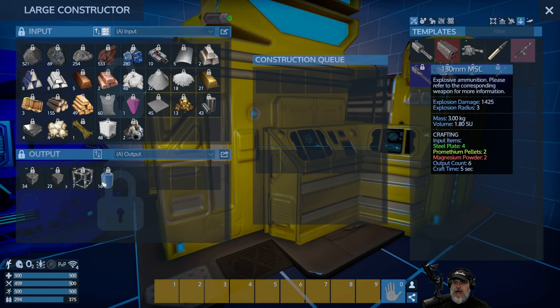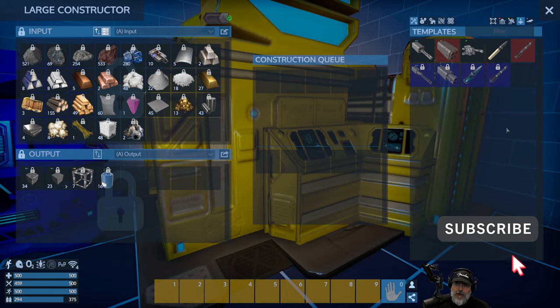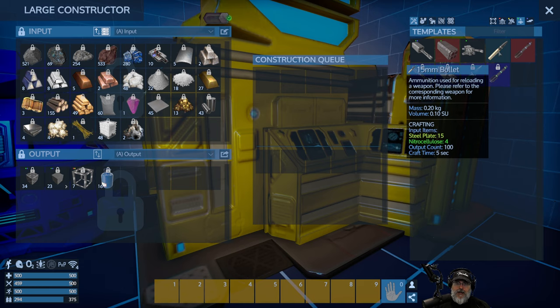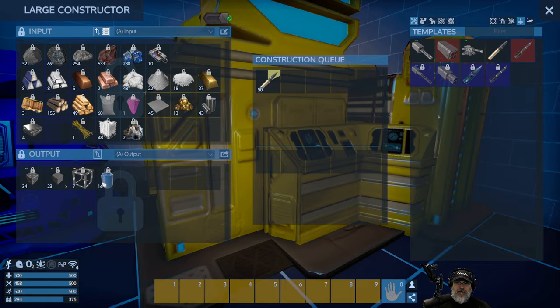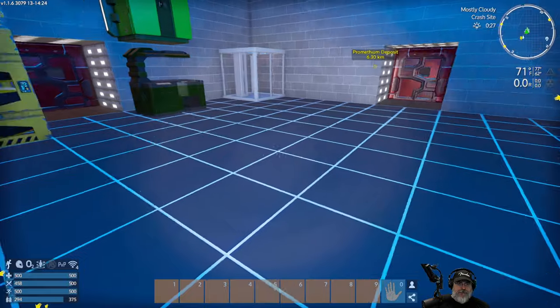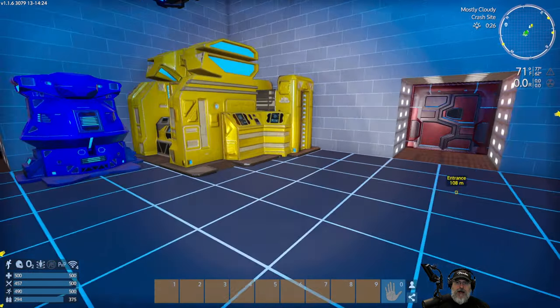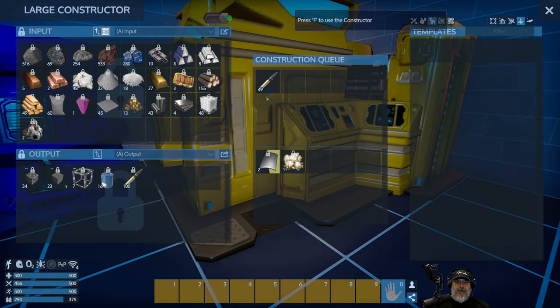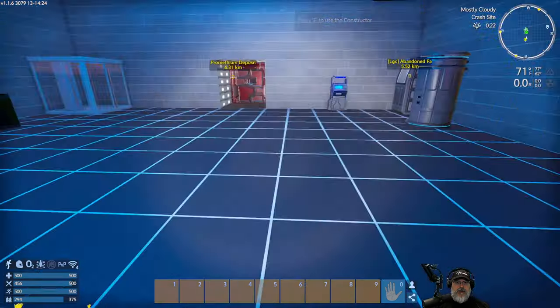We need magnesium powder — that's what we're going to the moon for, because that's a good place to get magnesium. Let's at least make sure we have some 15mm bullets. I'm going to hold down Shift and queue up about 5,000 of those — actually let's cut that back to about 3,000.